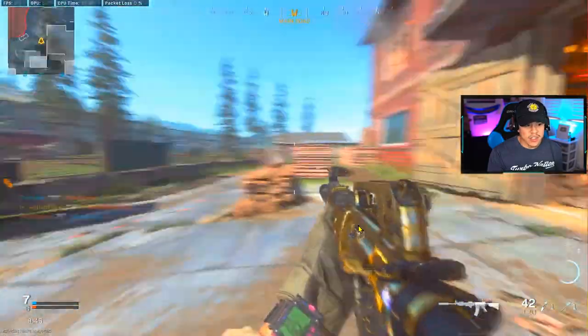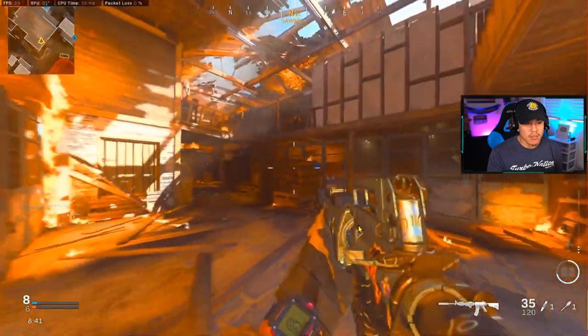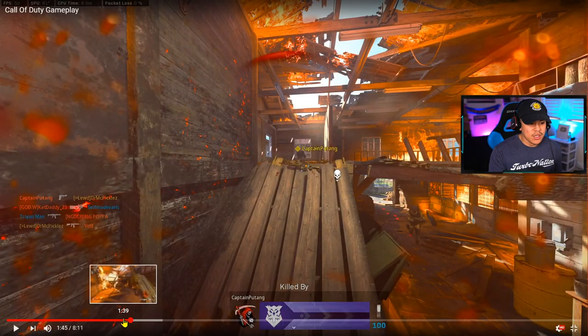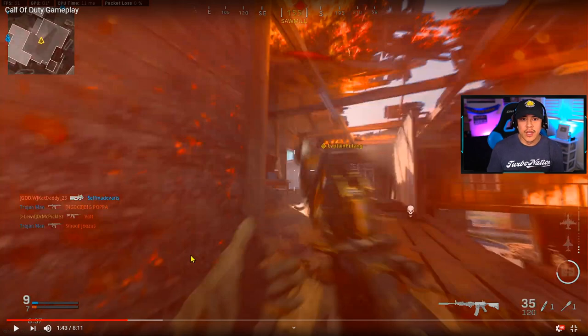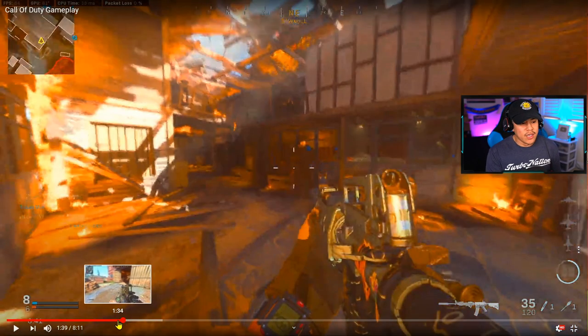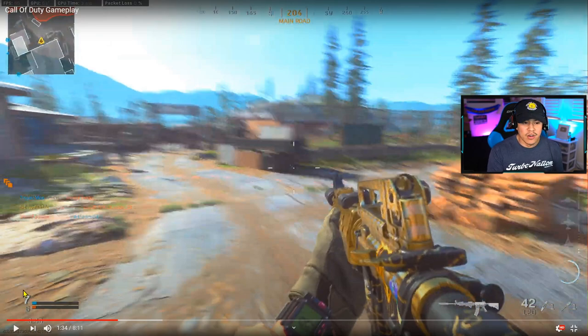Good kill. Looking at the minimap, this guy is doing an excellent job staying away from his teammates and flanking around the map. When I say flank, I mean stay away from your teammates and stick to the outskirts of the map — go the opposite way of your teammates. The more you do that, the more chances you have of coming up against unsuspecting enemies. It's all about the element of surprise.